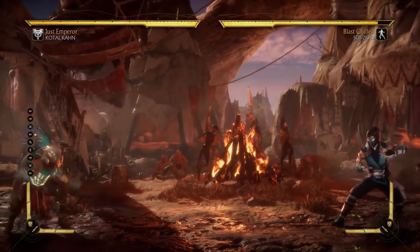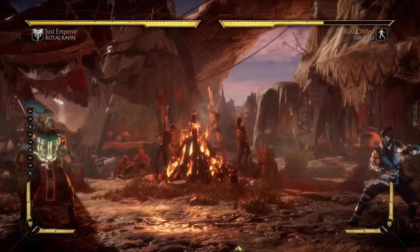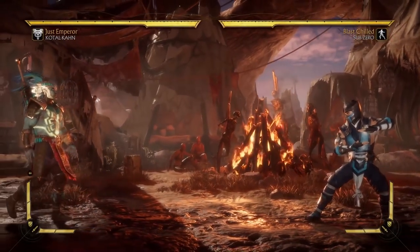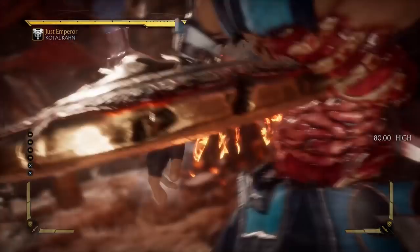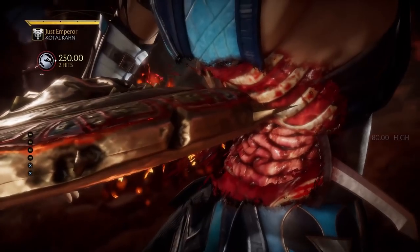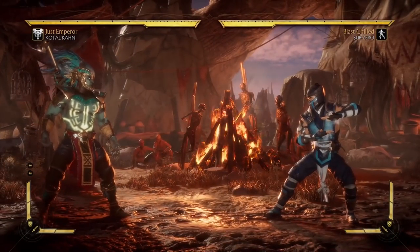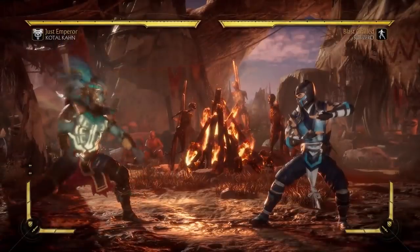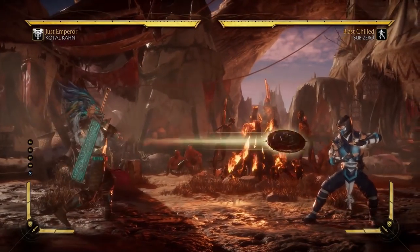Next we have the disc — also neutered. It no longer has an EX variation, it's now a high, and deals less damage. It's no longer the stop-all zoning tool it used to be in MKX. On the other hand, it does have a decent crushing blow if it acts as a punish — you can trade projectiles and if you're absolutely certain, go for the crushing blow, and the opponent's projectile won't hit you during the animation. As a zoning tool though, this projectile is very weak. You can still throw it out once in a while, but do not rely on it.